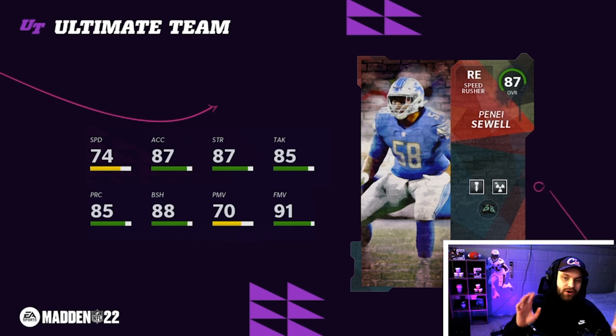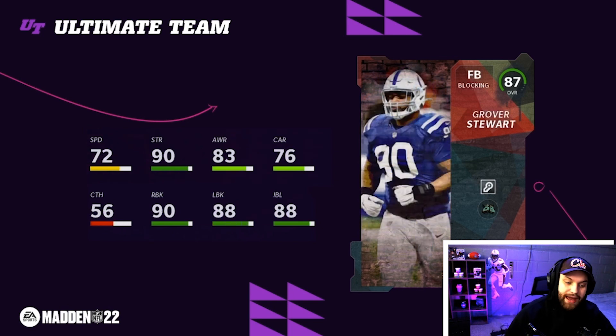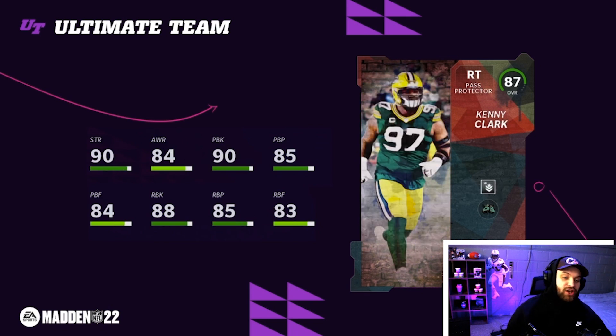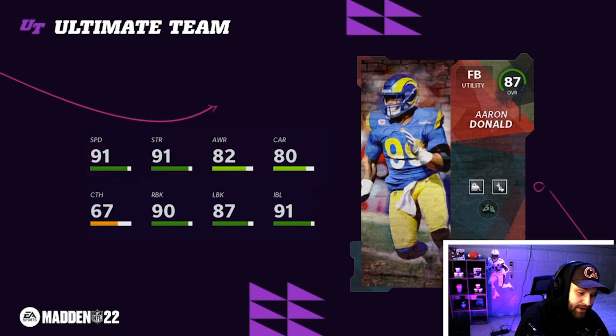This is gonna be a super dope promo and they have four drops. It's gonna be today, next Tuesday, the next Friday, then the Tuesday after that as well - so both Fridays and both Tuesdays. All these cards will get Backyard Ballers cam and they're gonna work the same as a normal team cam. We get a Grover Stewart - I'm gonna guess D-tackle in normal position. And we get a Kenny Clark right tackle as well.